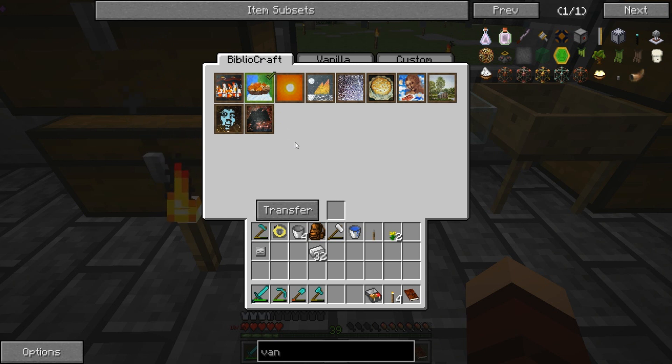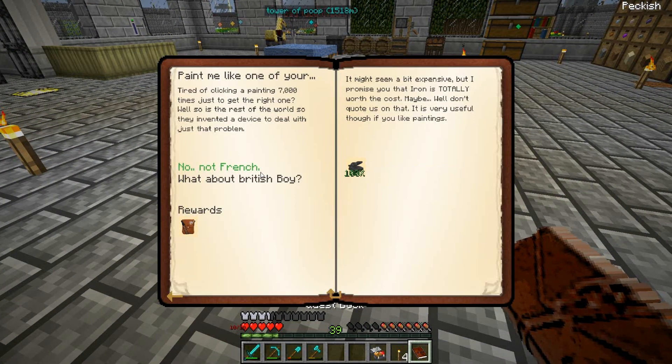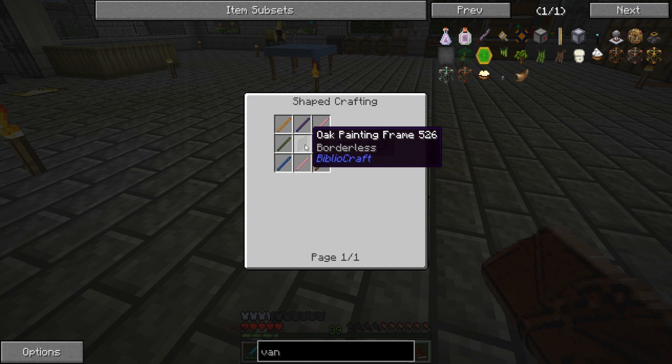Oh look at that — different paintings: vanilla, custom, weird. Apparently we can put on our own stuff. Maybe if I just put in a picture of myself I'm gonna make a Modi painting — oh my god it's gonna be amazing. Anyway, we got that. Oak painting frame, painting canvas — oh, painting frame.